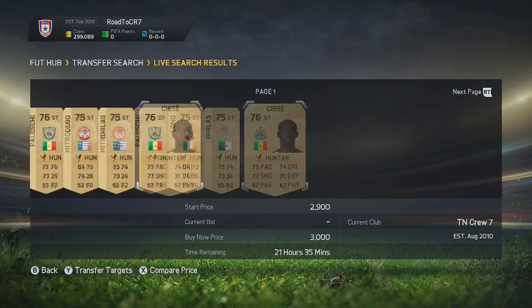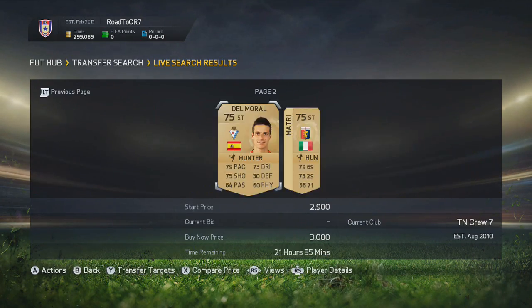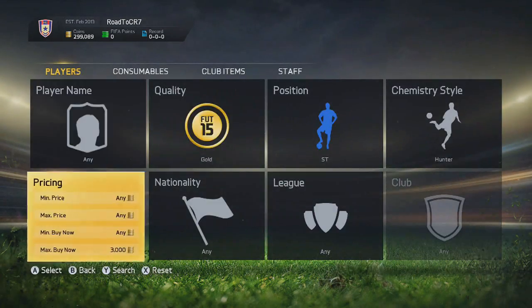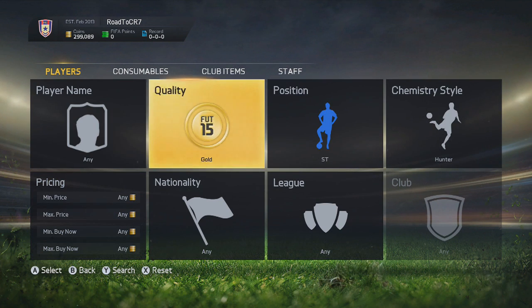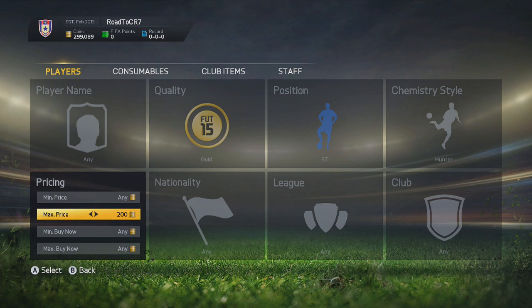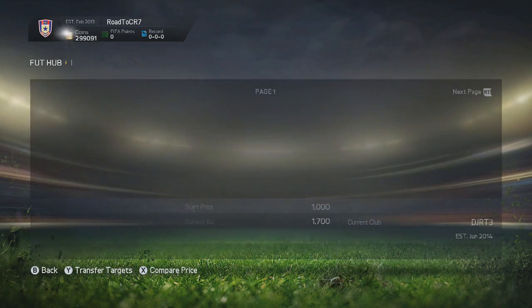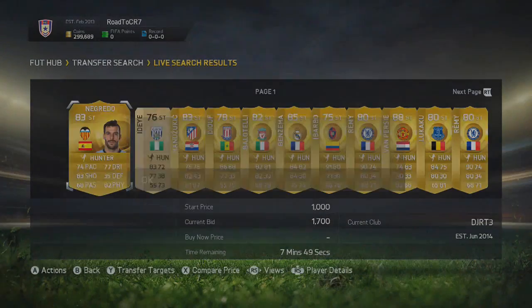Today I have got a gold chemistry styles method. What you want to do off the bat is put in gold, and the first one is with the Hunter chemistry style. You want to put the max price at around 3,000 coins and keep lowering it down to see if you can find a nice buy now. Keep refreshing. You can also put the max price at 2,000 coins and you can find so many open bids on Hunter players.